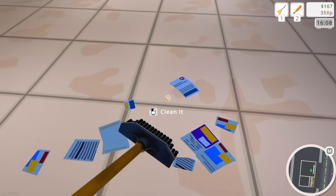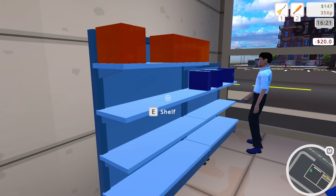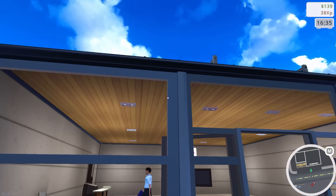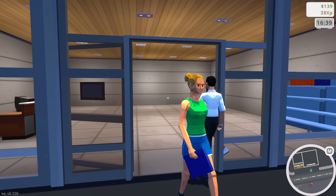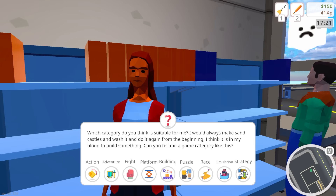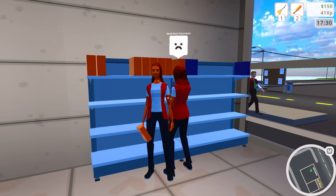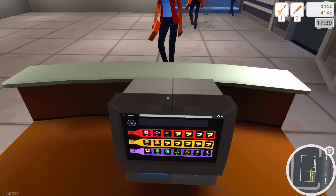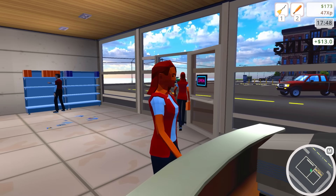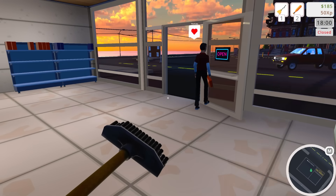We can also upgrade these shelves — upgrade for $20 makes them taller, I like that. Also can we name the game store? Is there an option for a sign? I wanna name this 'Not a Scam Game Store.' Another customer needs help — they always wish to make sandcastles. Building games, no doubt — buy one of those building games. Game store is officially closed.